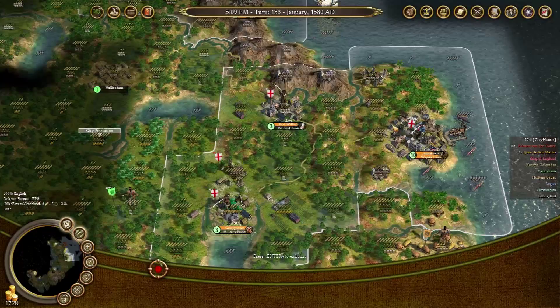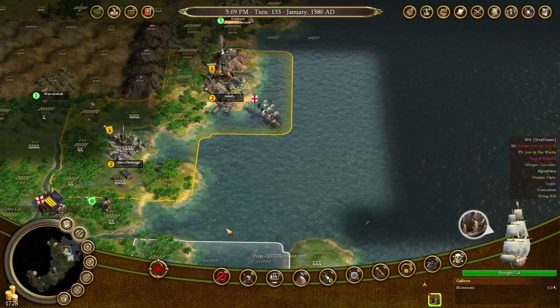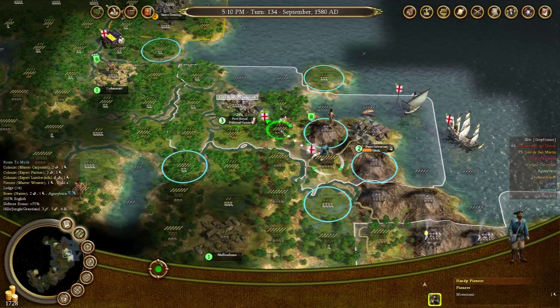You were sailing back here. I didn't move my privateer - good. They should have a new caravel by now. 14 tents for a lodge - not bad. Build a road over there, and you can start building a road to here.